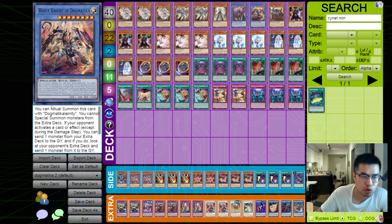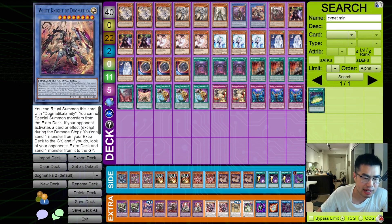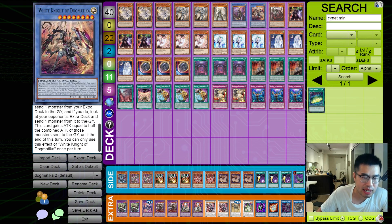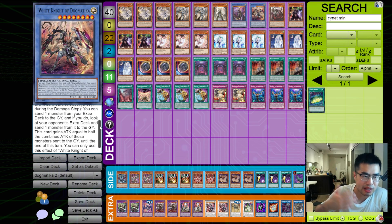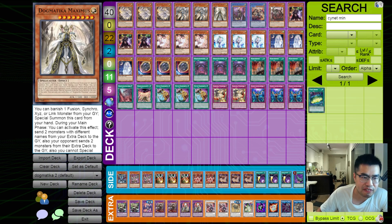I decided also to play a copy of White Knight of Dogmatica. The OCG player was only playing the Albozoa, but I figured because Albozoa is not very good against Kastira, White Knight of Dogmatica is a little better. It's a level 8, so you can send cards like Titanic Cloud or the Ash Dragon. It says when your opponent activates a card or effect, you can look at their extra deck and send one monster from it to the graveyard — so you get a Diablosus effect. And you can also send one monster from your own extra deck to the graveyard, so it's really nice: you get a plus one and you get to rip one of theirs.